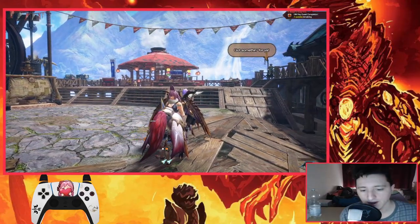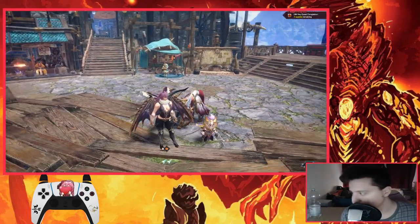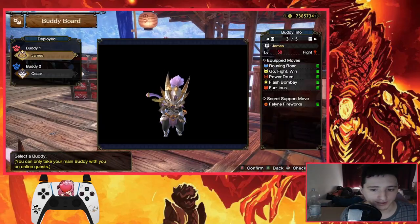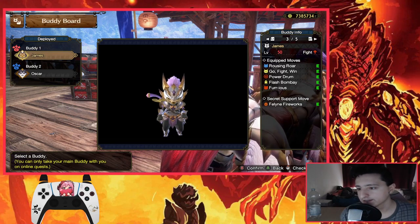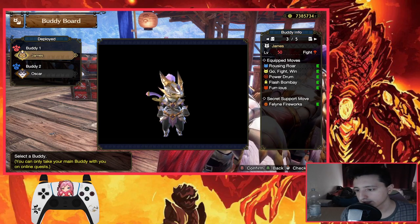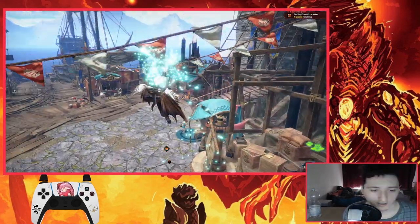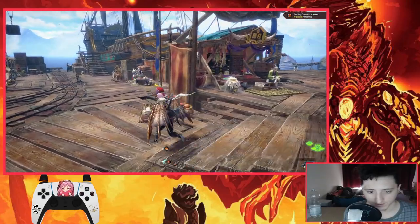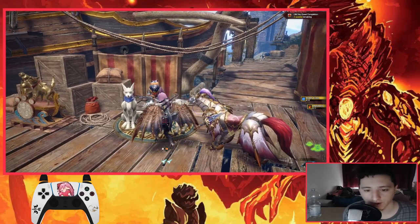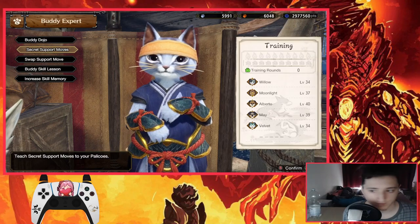Number three is this little guy — James, my palico. You want a cat that has Meowsing Roar, Go Fight Win, Power Drum, Flash Bombay, and Ferocious. Some of you are asking why I'm using Feline Fireworks. I'm gonna go deeper into this because we're gonna work a lot with endemic life — endemic life is really broken. I'm gonna show you some routes on how you can combo and trap the monster.